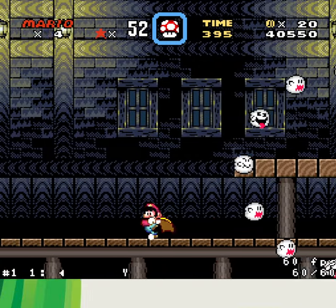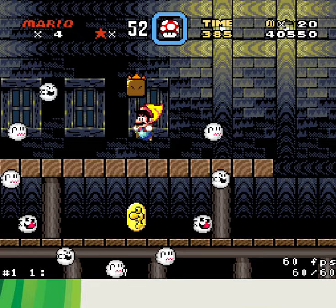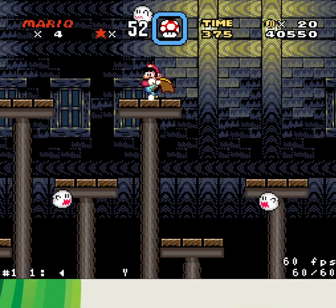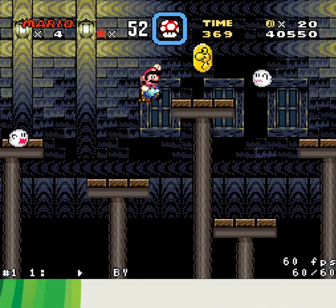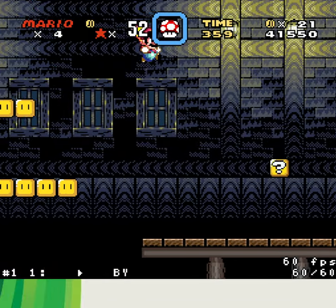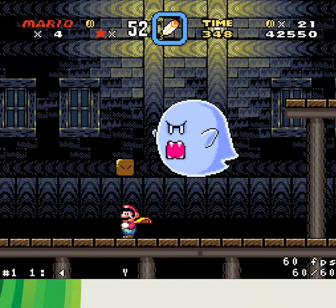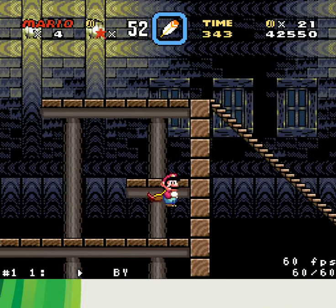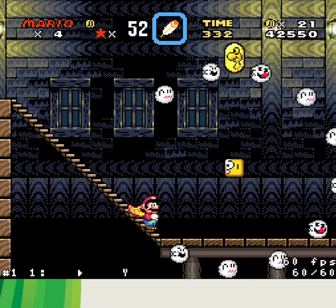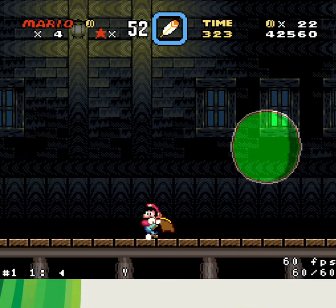Okay, this part we can skip. Wait a moment here to jump on the platform - here we have a flower. Okay, what we have here is a feather jump to give you access, and then the first door.